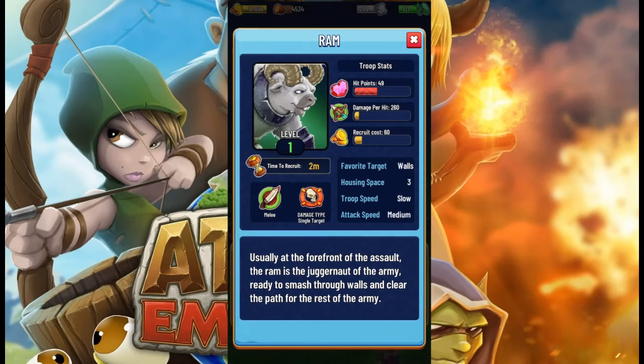What's up guys, back here with an Atlas Empire troop spotlight on the Ram. This unit only attacks walls — a very interesting unit. It does a lot of damage to walls. It's got 49 HP, does 260 damage per hit, costs 60 gold coins and two minutes to recruit. It does take three housing spaces, so this is a very interesting troop.